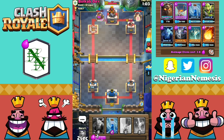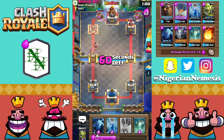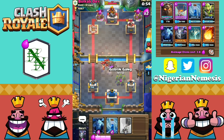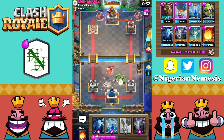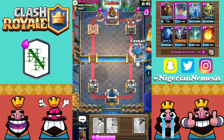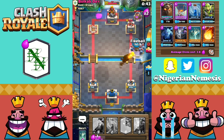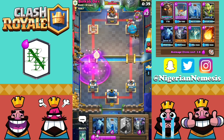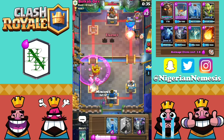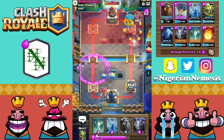Lava Hound going down on the right. He's actually going to play another elixir collector. So I wonder what kind of deck he has outside of the Elite Barbarians, because right now all I'm seeing is Elite Barbarian Rage combinations. He's going to log there. Let's get our gang down on the right hand side to counter the Elite Barbarians. And now we finally have enough to play our balloon. Let's get our Fireball down right here on top of the minion horde. Fireball is going to take that out, so we should be good to go onto that tower.